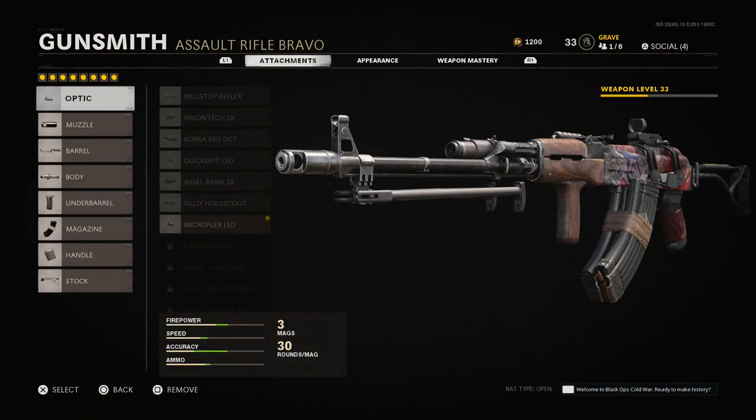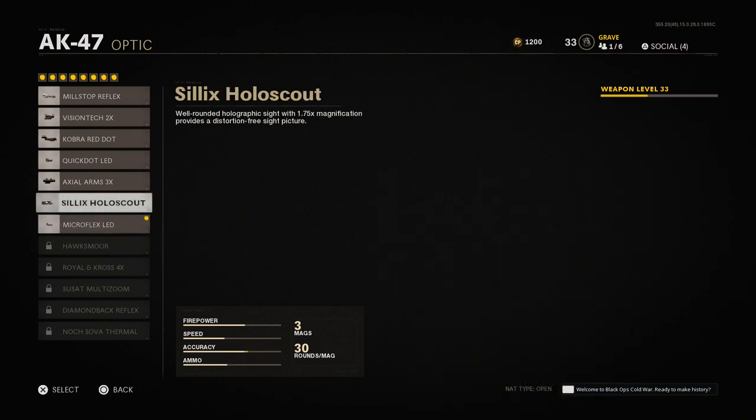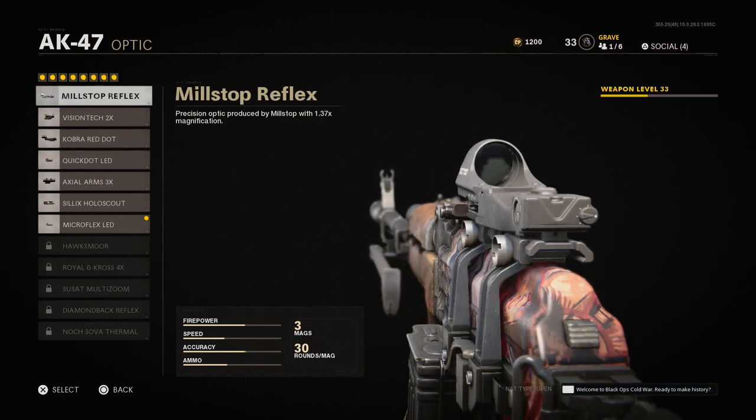Let's look at the attachments. I am running the Microflex LED — this is not set in stone, I just unlocked it and I'm testing it out. I've been using the 3x scope on larger maps, and I've also been using the Mil-Stop Reflex, which is probably one of my two personal favorites along with the Cobra — I really like both on an AR. If you don't want to run a sight, iron sights are good, though they're a little small for me and it can be hard to pick out targets at range.